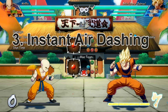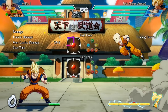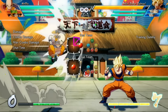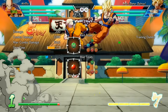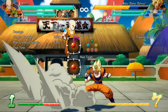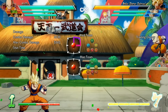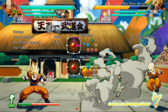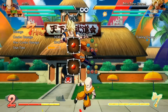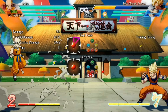Next, I want to talk about instant air dashing. You probably already know that you can air dash by double tapping forward or backward in the air. But what if you want to do it really low to the ground so that you can get a fast overhead that you can combo off of? The more traditional way people do this is they tap up-forward and then forward, and if you do it fast you'll get an instant air dash. Up-back then back gives you a backwards air dash.